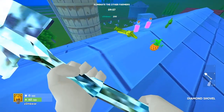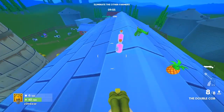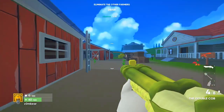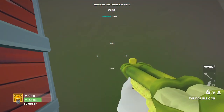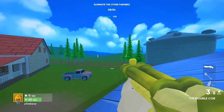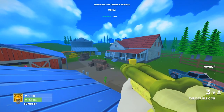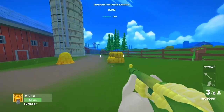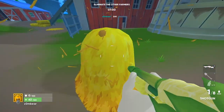Speaking of crop drops, this also works with the new double cob as well, provided you can hold on to one long enough to use it. Same method as before: point, jump, shoot, flex. You can also use this as an advanced technique to keep your opponents guessing during a firefight and score some styling kills at the same time.